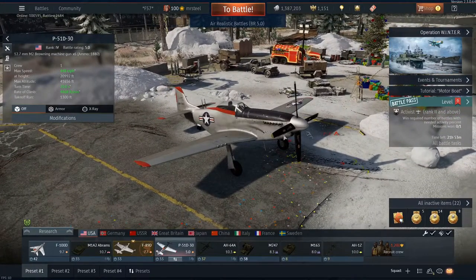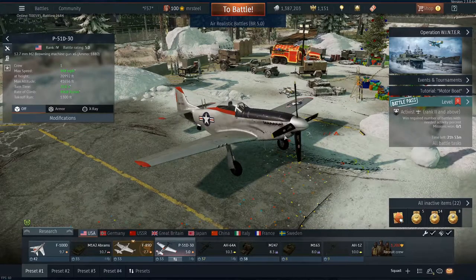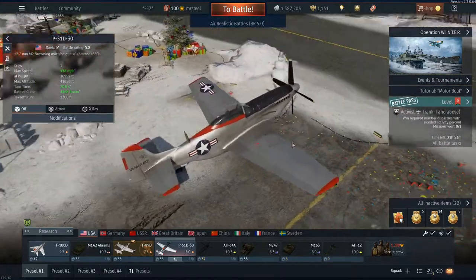Today we're gonna start off with something I see a lot of newer players having trouble with, and even some of the more experienced players. We're gonna be taking out the P-51 D-30 in Air RB, and I'm gonna show you guys what it takes to fly it well.